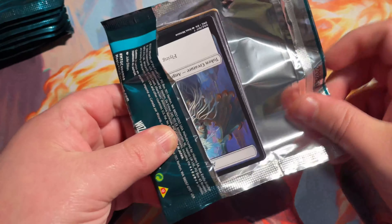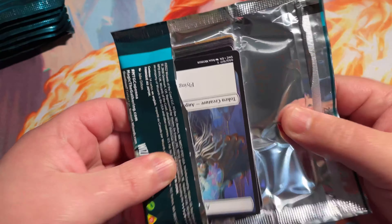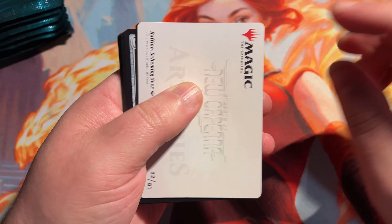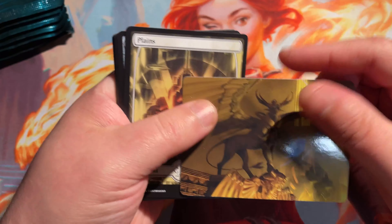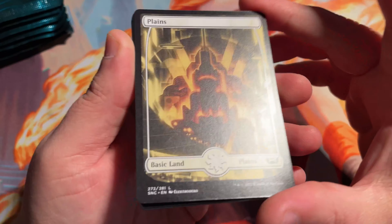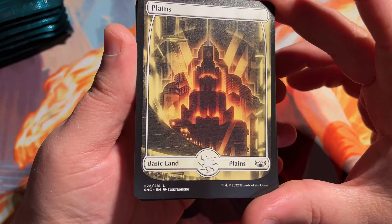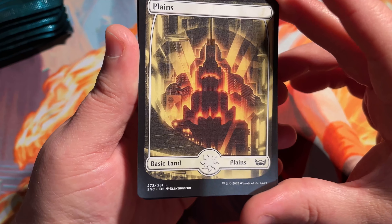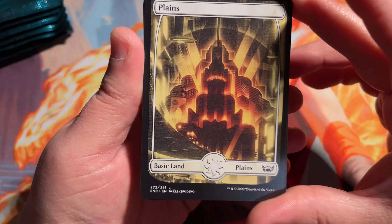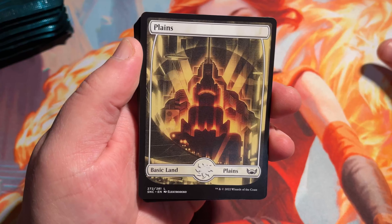Wow, these packs open really, really nice. It's like they changed the material a little bit and they open very, very smoothly — very easy to open. Some of them, I remember Neon Dynasty was a little bit harder to open. So you get your art card in each slot. This is awesome looking, the full art land slot. I can't remember what they call these, but they've got a new style here for them.